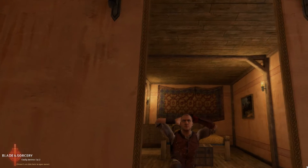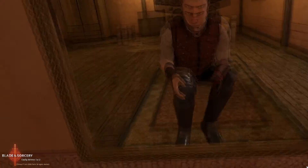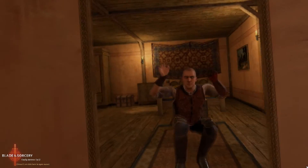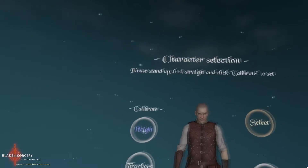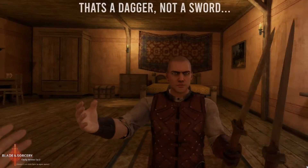So when I loaded up Blade and Sorcery for the first time, I was a bit disappointed. If I calibrate my height and try to play seated, I'm stuck as some kind of fucking crab man slowly crawling around the map. Even worse, if I try to calibrate my height seated, I become a three foot tall shin-biting maniac.